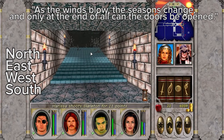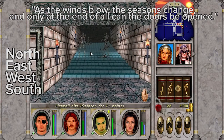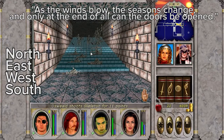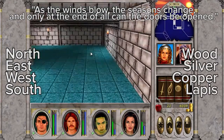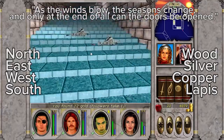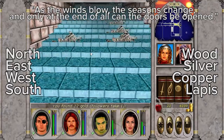The text is the same on all of the plaques, but the material that the signs are made of against each door is said to be different — there's one wood, one silver, one copper, and one lapis. And in fact, that's the sequence in which you're supposed to activate them: wood, silver, copper, lapis.